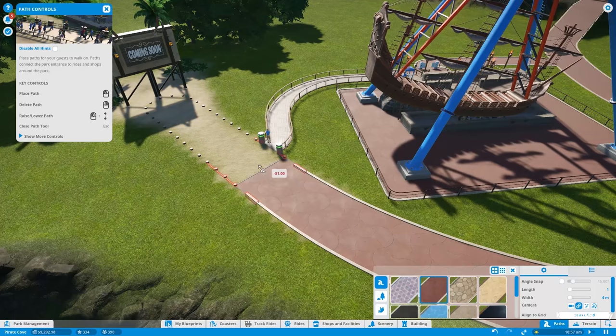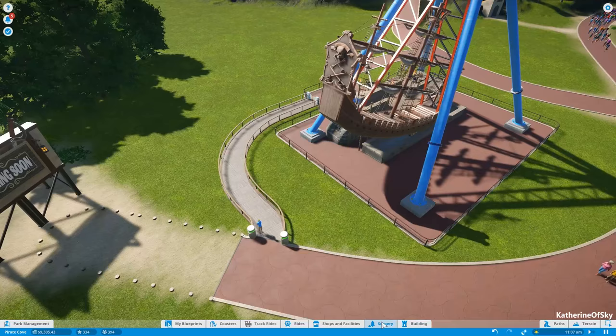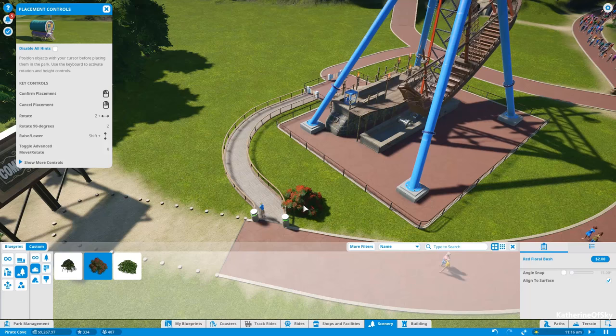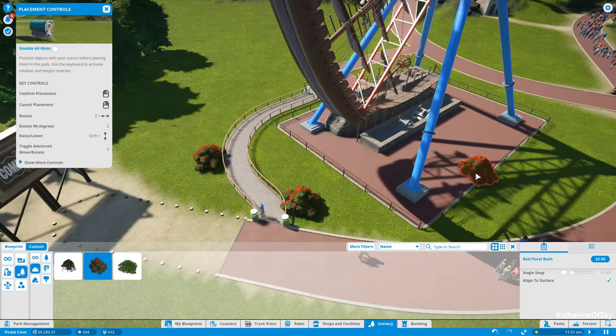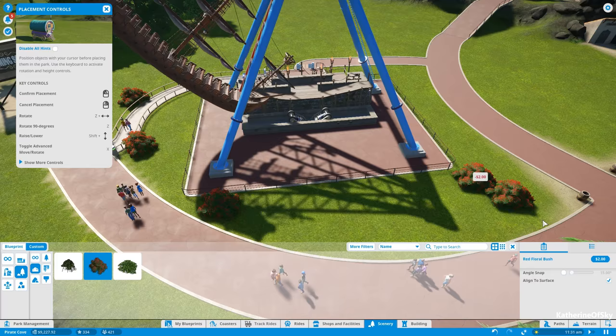So what is our queue scenery rating looking like? 12% — that is dreadful. Let us go ahead and adorn the queue with better stuff. I kind of like it when the bushes overlap a little bit with the walkway, and I like to rotate things so they don't look repetitive. I'm disappointed we don't have more of the bushes that I like.